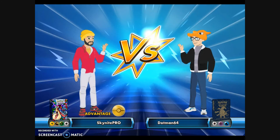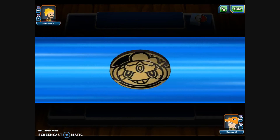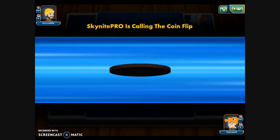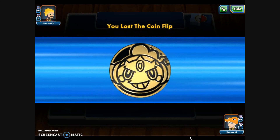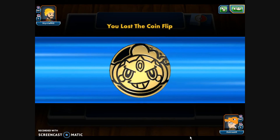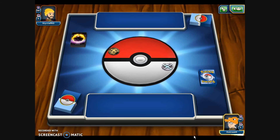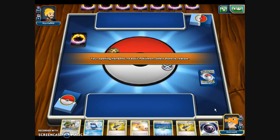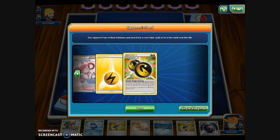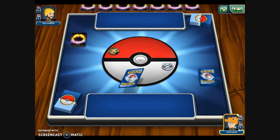We are up against Sky Knight Pro with a Lightning, Dragon, Grass, and Colorless deck — I'm thinking we might see a Dragon Knight deck. Look at this Hoopa coin! They chose Heads and got Heads, and they give us the first turn actually, so we can get ourselves set up more quickly. They have a Magneton that's going to evolve into Magnezone, which allows attachment of as many Lightning Energy per turn as they want — that's what I've got to watch out for.